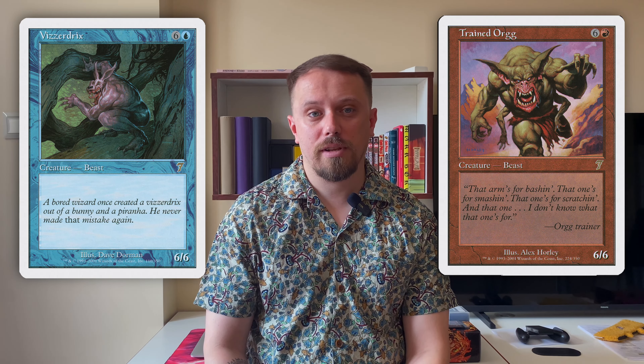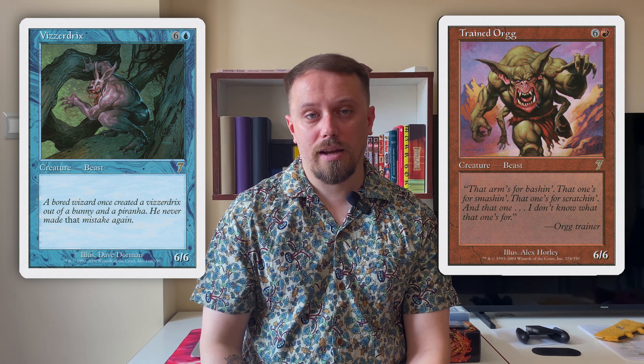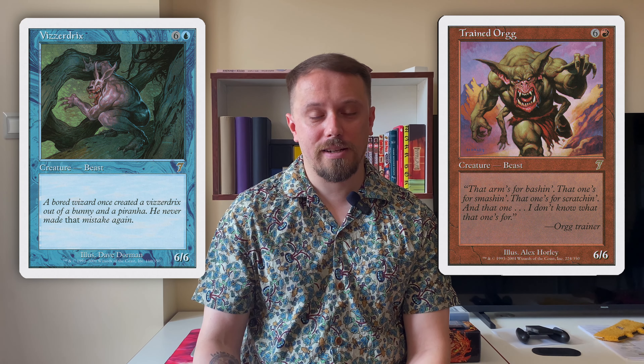I started magic from a 7th Edition starter that had two decks: blue and white, and red and green. I very quickly understood that this was a starter deck and it did not have the fifth color of magic — black.